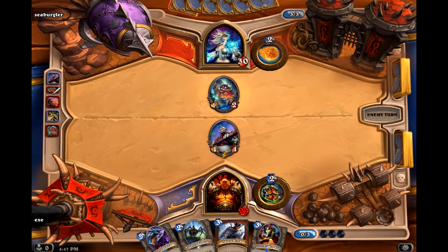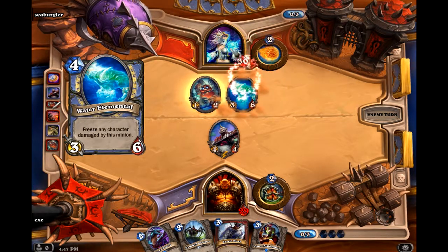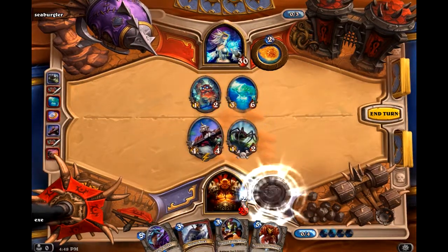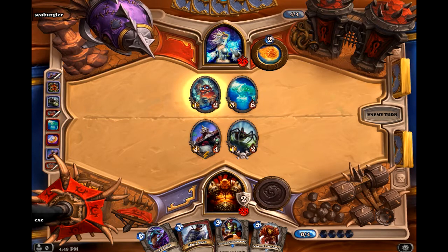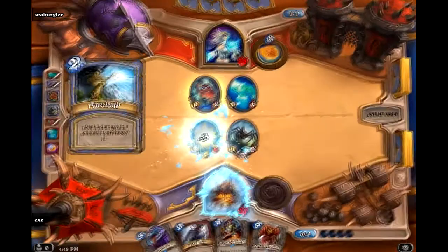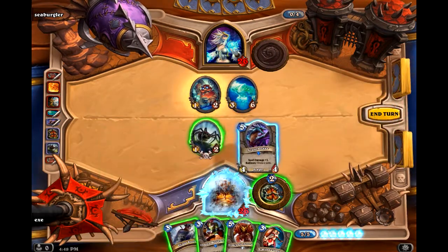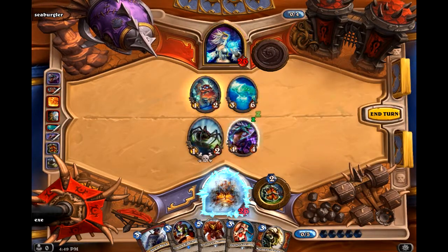I'd rather use the Flame Cannon against that than the Ogre. I'm going to go Haunted Creeper, armor up, and hopefully hit the Cogmaster — I did not hit the face. It's not a good outcome, but never mind. I think Azure Drake is probably the better drop here; hit for 1 on him.